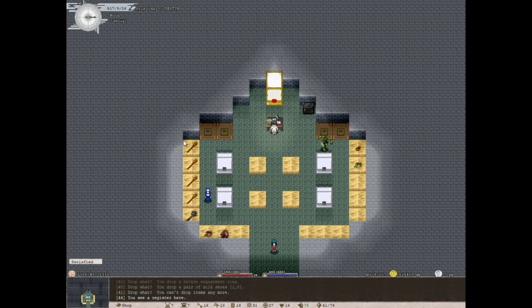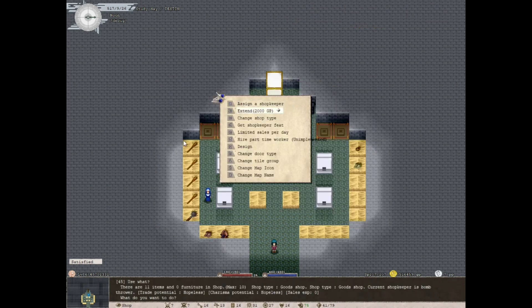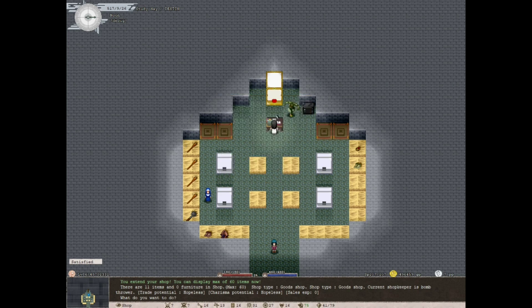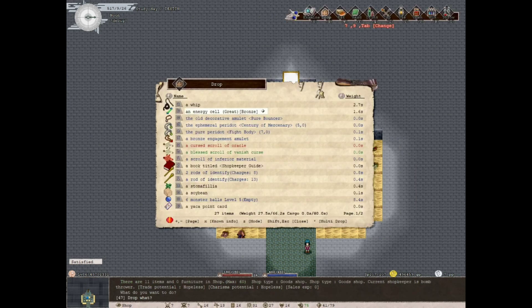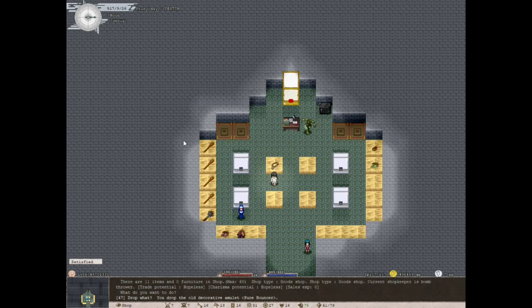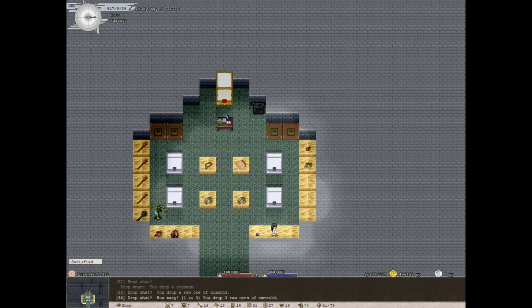You can go to the register and extend your shop for 2,000 GP, gaining 10 slots each time, up to a maximum of 400 slots. As you rank up you can cover the maintenance cost with passive income alone. It's totally worth extending — it will pay for itself. I'm going to extend a few times and drop anything worth dropping.